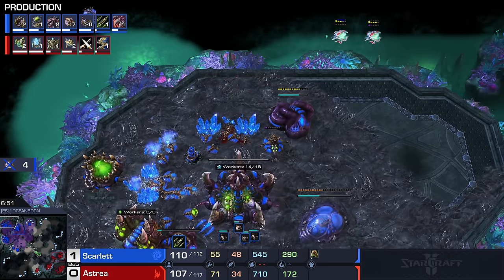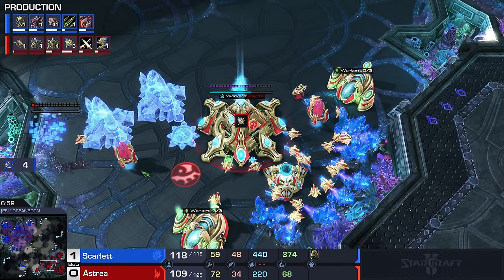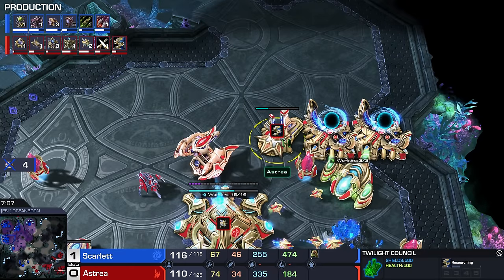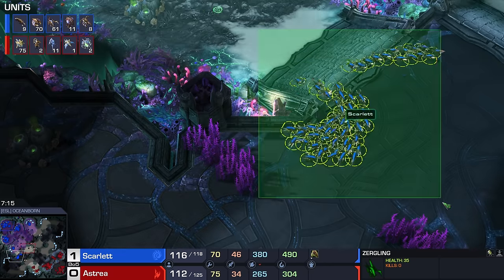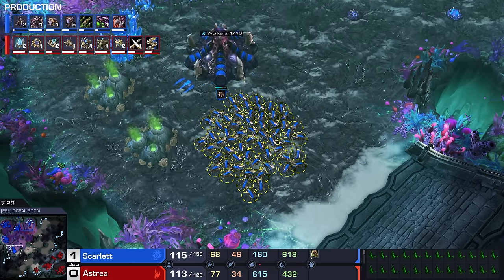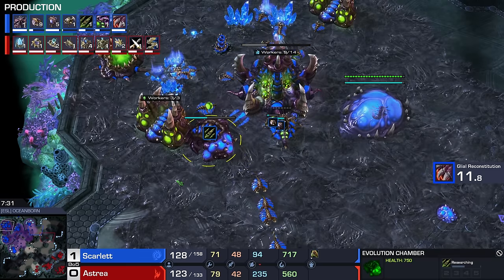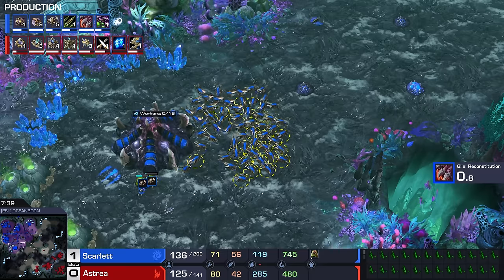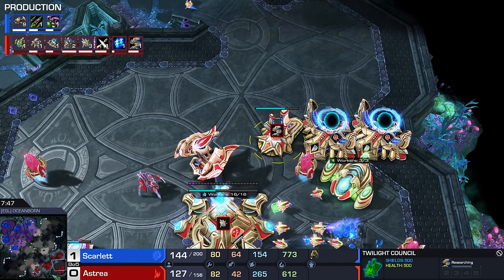Historically players were taking their third base in Protoss versus Zerg at about the five-minute mark. Astraea took his Nexus before that mark, then added the third and fourth quickly as a follow-up. He's going into the Charge upgrade together with plus-one ground weapons — a very normal game so far. Heavy focus by Scarlet on Zerglings throughout this series: ten Overlords? That's a little extreme. She is going Banelings and Roach Speed, plus one Missile, and possibly a second Evolution Chamber. Against Storm, Archons, and Chargelots, Zerglings aren't usually the preferred weapon of choice — but that's where the Banelings and Roaches come in.